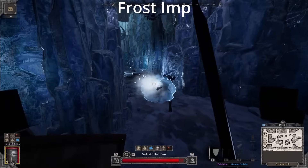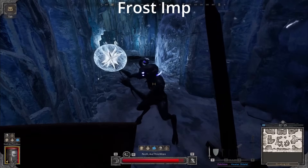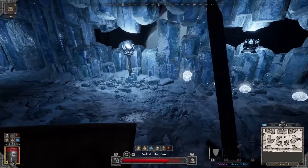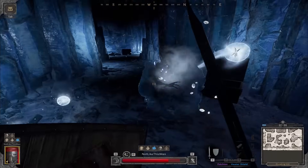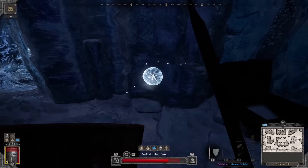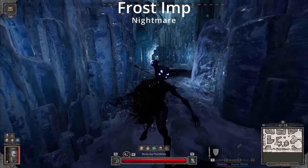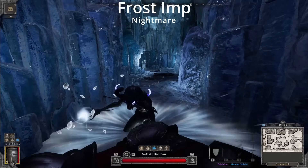The Frost Imp has one attack — it's a ranged projectile that does AoE damage when it lands. He fires it in a lobbed arc, which means you can stand at medium range and it'll go directly over your head. Don't try to block these attacks. When his health is low, the Frost Imp will try to retreat by teleporting away — wherever he goes, you'll be able to hear an audio cue. His ranged projectiles persist in the world for a very long time, and if you touch them, you'll be damaged, get Frostbite, and be trapped for one second. So don't let him shoot up the entire room. The Nightmare version gains a frostwave attack which emanates directly from him — if you see the particle effects, just make some distance to dodge it.